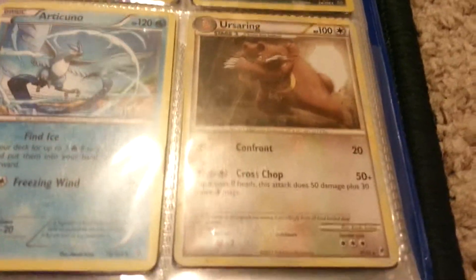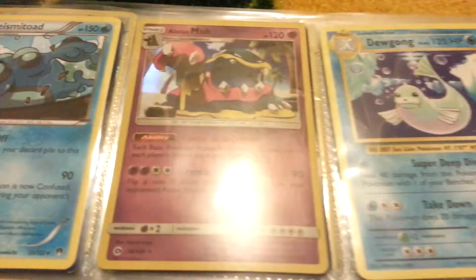Incineroar holo — can't really tell the holographic effect but it is a holo, see, yeah there you go. Then I actually have two Zekrom holo rares. Yveltal, Articuno, Ursaring, a Seismitoad, and Alolan Muk.